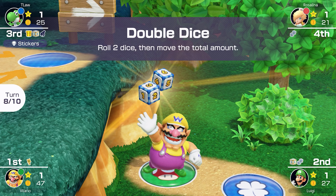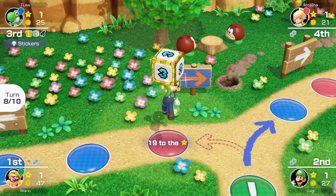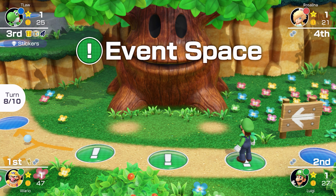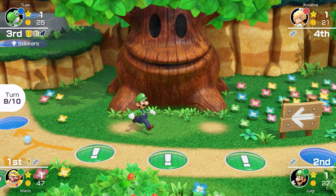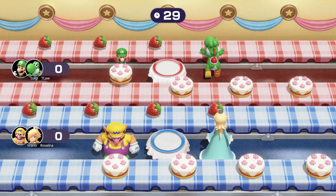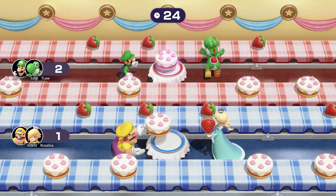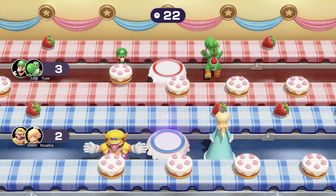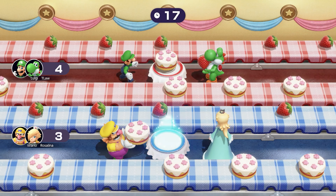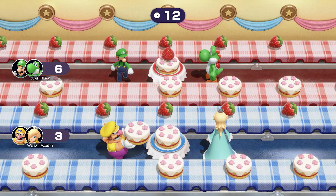Wario gets a double dice. Luigi's finally got a taste for it — using all his items, rolls a custom dice for a 3, goes for the event space, and gets coins. It's a green team minigame — me and Luigi against Wario and Rosalina. It's not even fair, you know we're going to win. There's no point even playing the minigame — it's a guaranteed win. But we are contractually obligated, so we play it out.